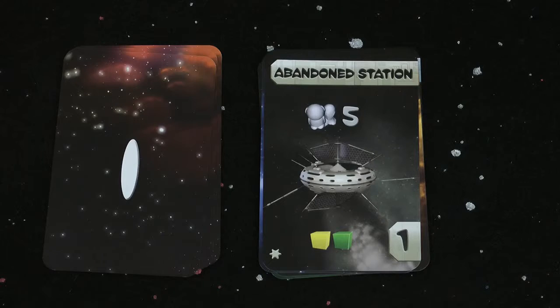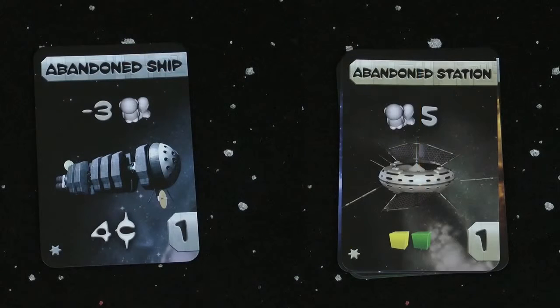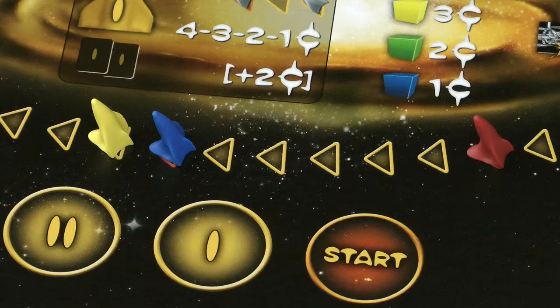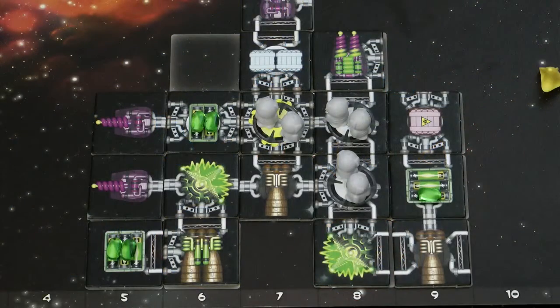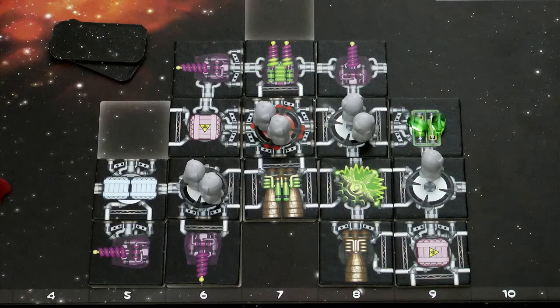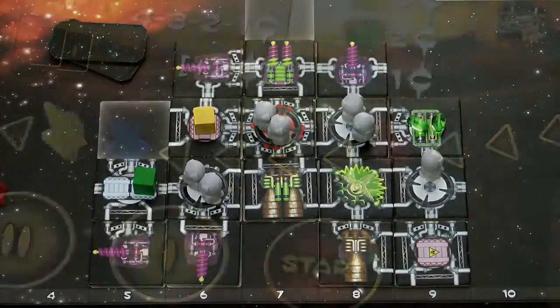Card 5 is an Abandoned Station, similar to the abandoned ship in that only one player can use this opportunity and the leader decides first. The difference is that you only need to have the crew shown on the card — you don't actually lose them. The minus sign on the abandoned ship card reminds you that you need to lose that amount of crew. The bonus from exploring the station is some goods the previous occupants left behind. Yellow is first but decides not to stop as he likes being in first position. Blue only has 4 crew and cannot choose to stop. Red has plenty of crew and space for the cargo, so she stops and picks it up, losing one flight day.